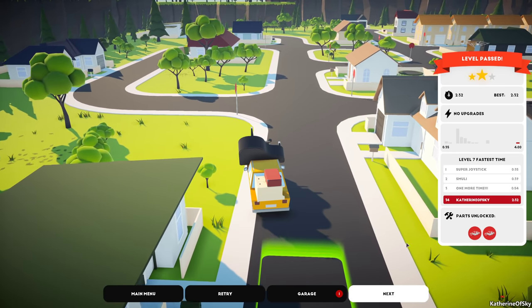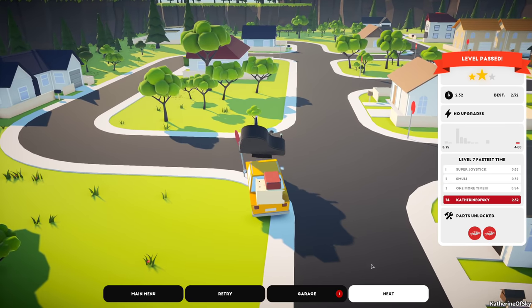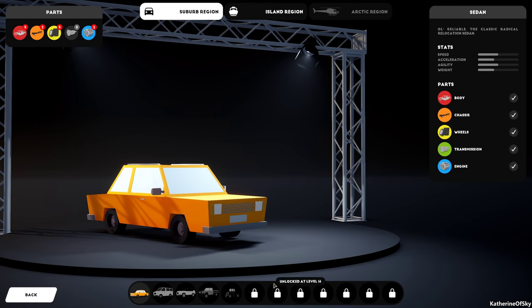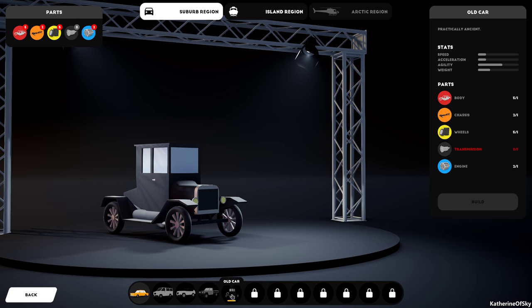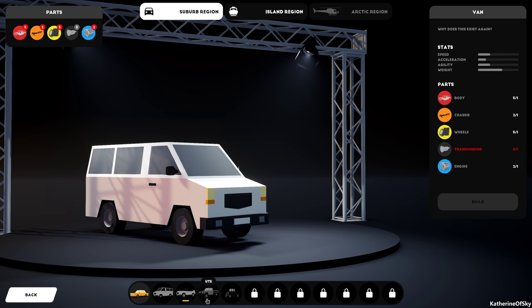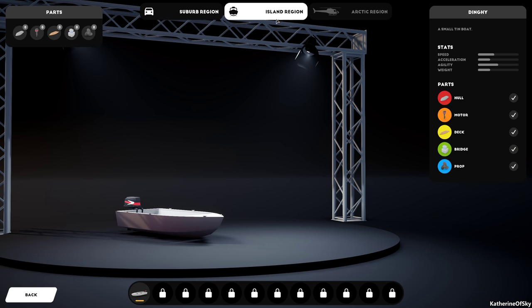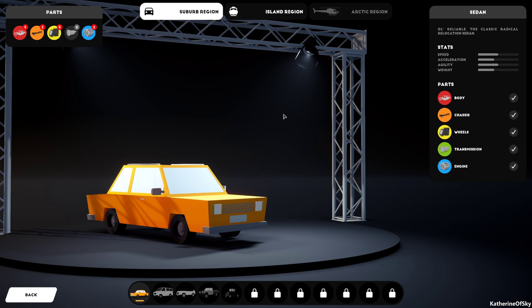Oh my god, we made it! Still no transmission. We did unlock another car though — we got an old car. We have all these parts and no ability to make a new car. Getting a truck would be nice. They also have some boat things for island regions, and an Arctic region coming soon.